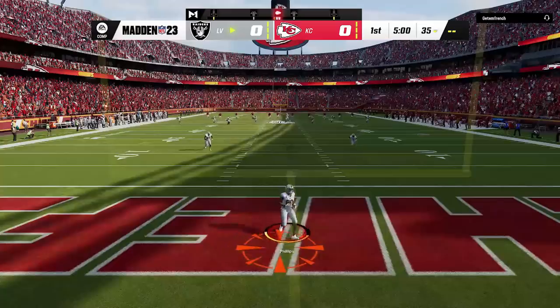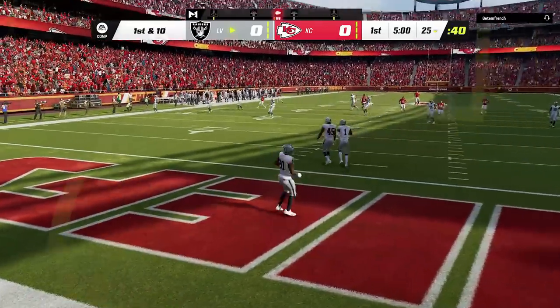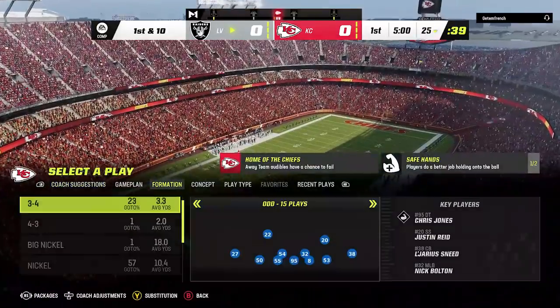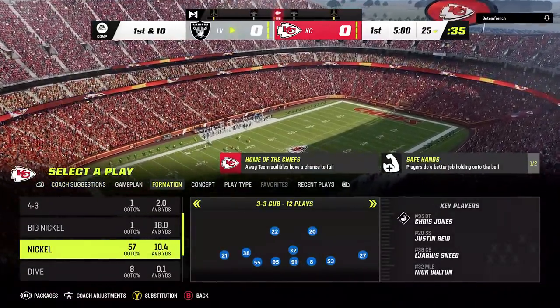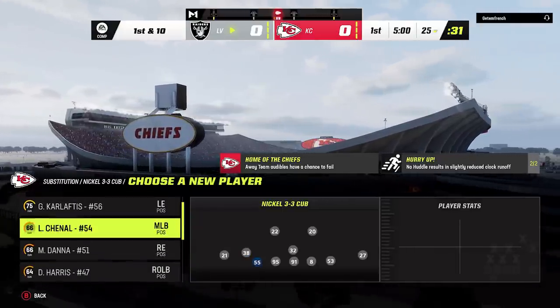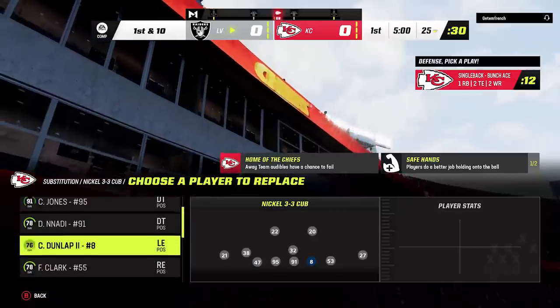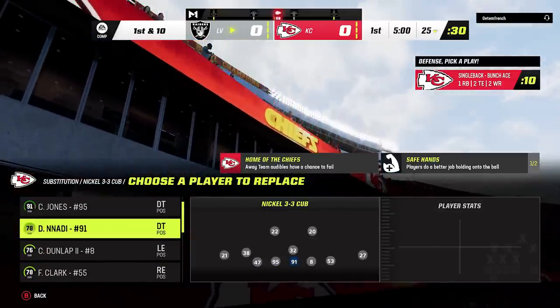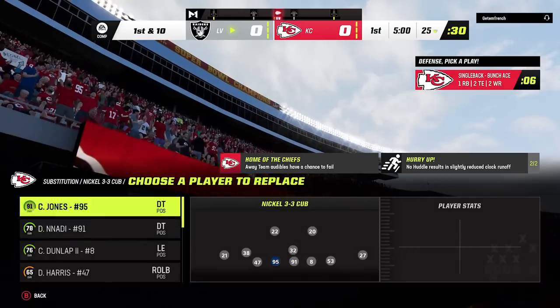Whatever game mode you play, gameplay is going to impact all of it. I'll go over franchise and MUT in a minute, but let's go over the gameplay updates first, because this really addressed multiple meta blitzes and blocking issues that have plagued online gameplay. Defenses, zone coverage, man coverages — offenses have all been working fine except for the offensive line, and they really attacked that in a major way.